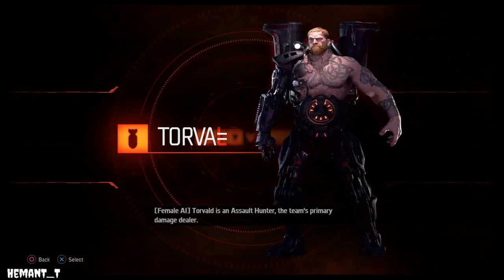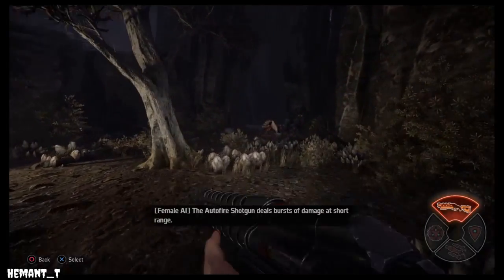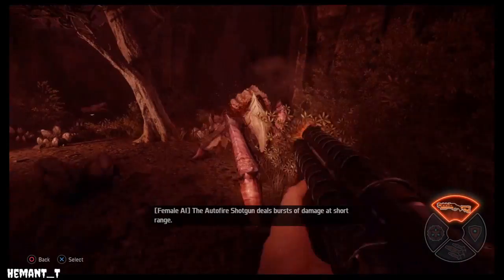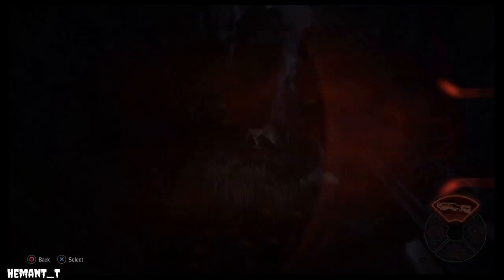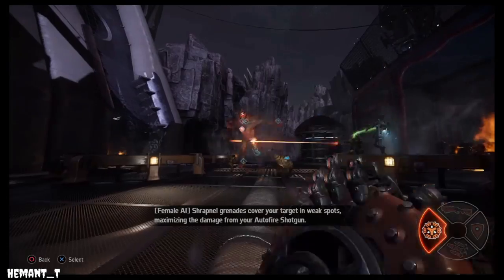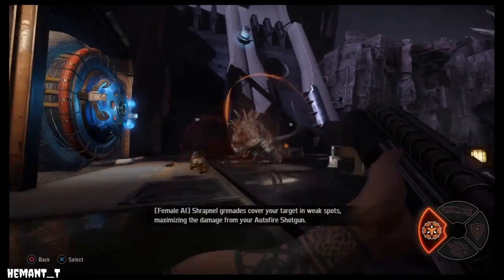Wargold is an assault hunter, the team's primary damage dealer. The auto-fire shotgun deals bursts of damage at short range. Shrapnel grenades cover your target in weak spots, maximizing the damage from your auto-fire shotgun.